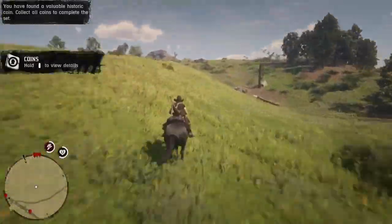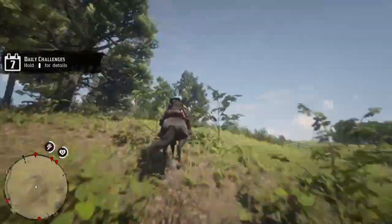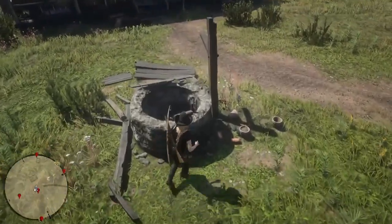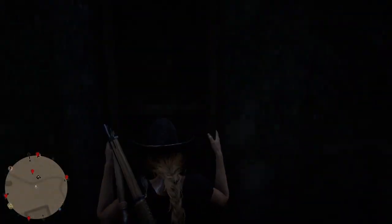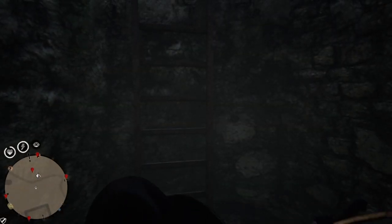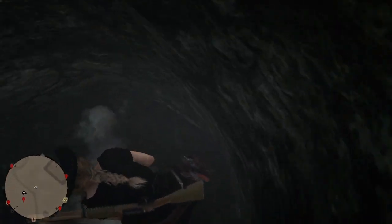After I dig up this one I make my way north up towards Emerald Ranch — I'm riding there because it's not that far. Halfway to Emerald Ranch there's another one down a well here, so you're going to collect this one. These are all coins, by the way, and you want to focus on coins because they're the most expensive items.